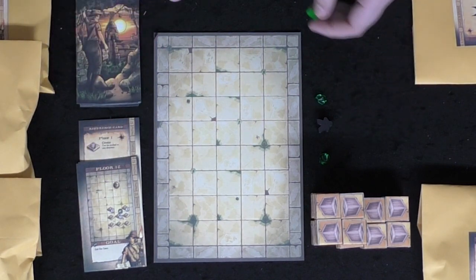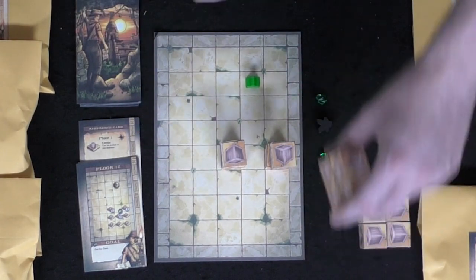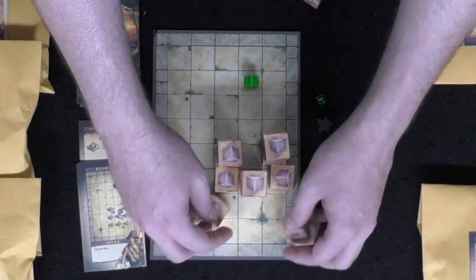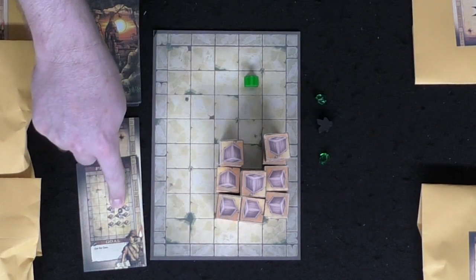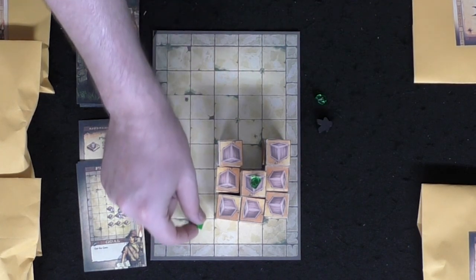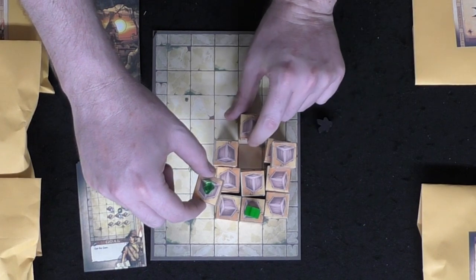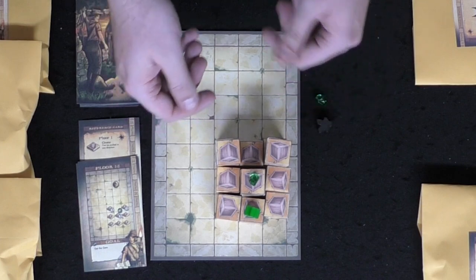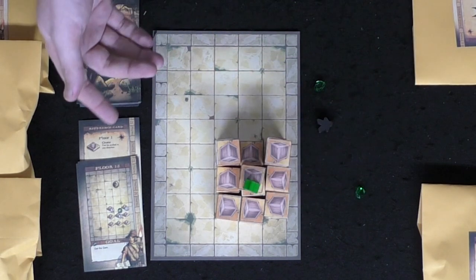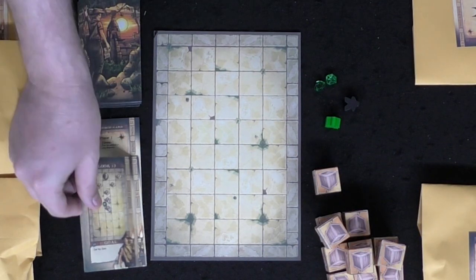For floor two, I flip the next card, place my character and crates where indicated, and read the objective. The gem is located in the middle — on top of the tallest stack. I move my character around the board, climb up, push the brick so it falls into the empty area, then jump up and grab the gem. Objective complete, moving on.